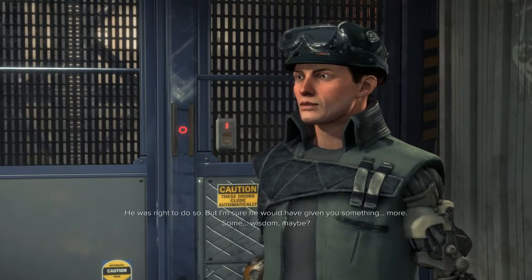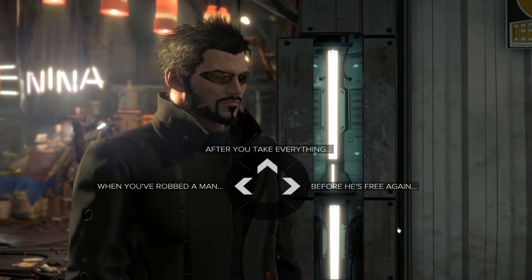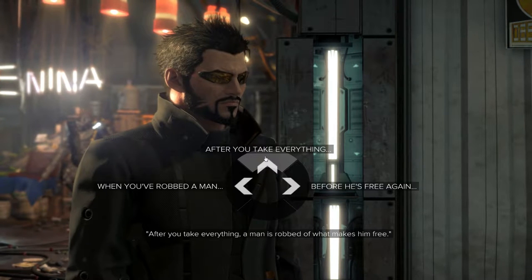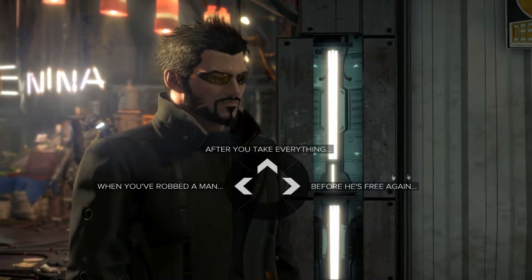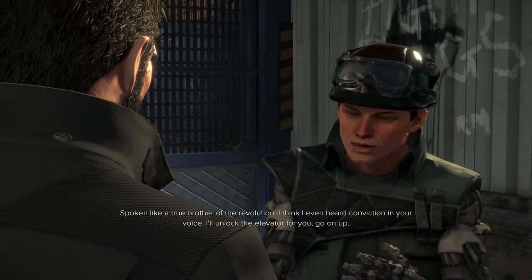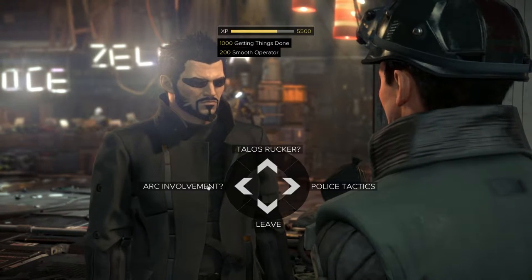Dushin pointed me to you - he was right to do so, but I'm sure he would have given you something more. Some wisdom, maybe? We have to remember what he told us. Before he's free again, a man needs to rob everything. After you take everything, a man is robbed of what makes him free. When you've robbed a man of everything, he's no longer in your power - he's free again. Well, it was this one, right? Nah, I'm just kidding - we all know it's this one. Spoken like a true brother of the revolution. I think I even heard conviction in your voice. I'll unlock the elevator for you - go on up. So we actually had two ways to get through here: we could have spoken to him or we could have used the key card we picked up.